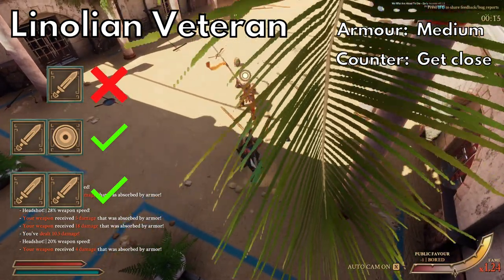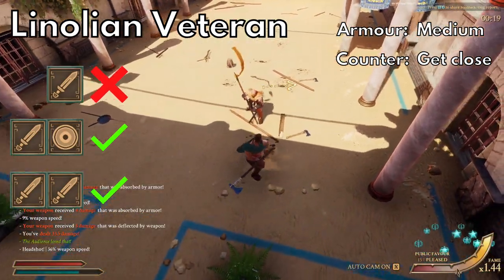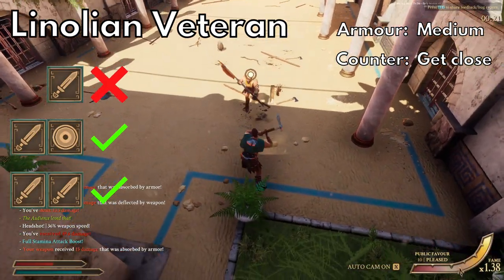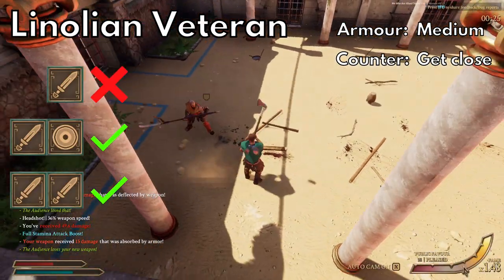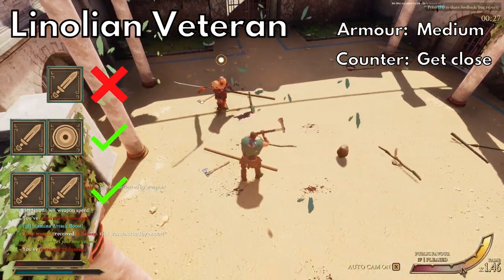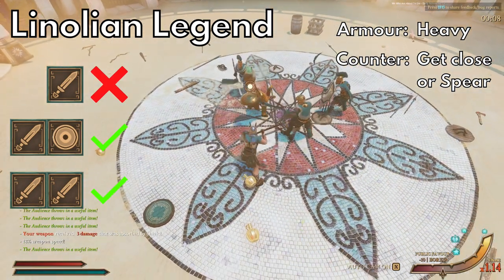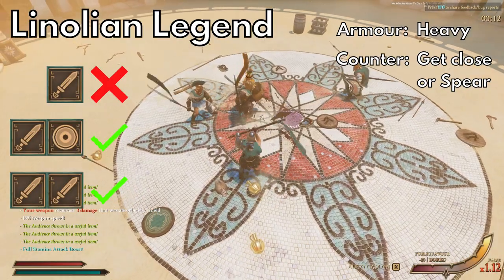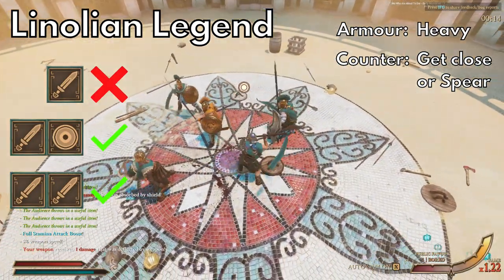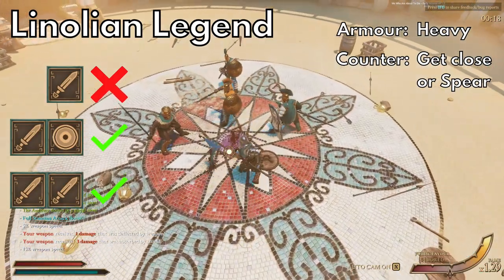Linoleon veterans are kind of a combination of the first two. They'll typically have more armor than the spearmen, and they either use ferrodakas or regular dakas with or without a shield. The ferrodaka is way more dangerous, so plan for that. Basically treat these guys like the spearmen. And finally, linoleon legends — these guys are better veterans. They've usually got more armor and they use the same weapon combinations, except they can also use the gathildaka. I just treat them like the spearmen and the veterans.